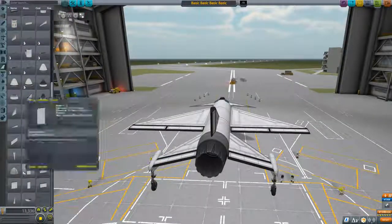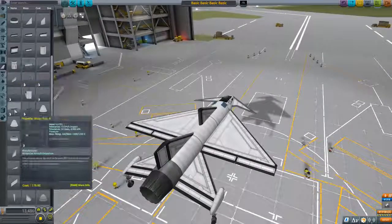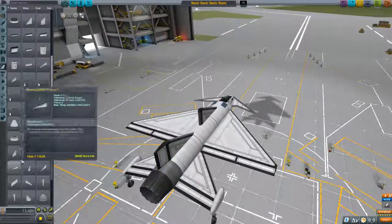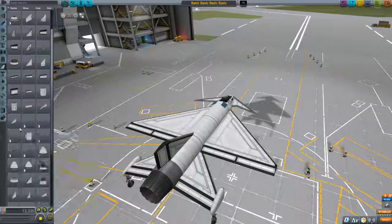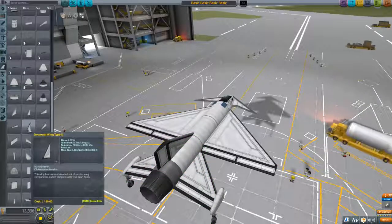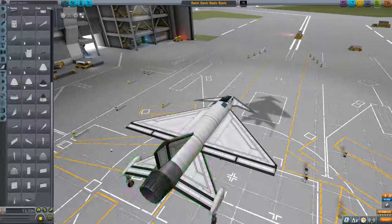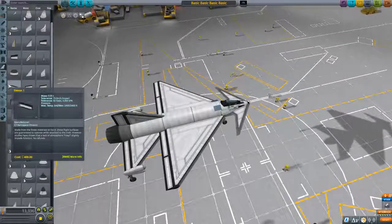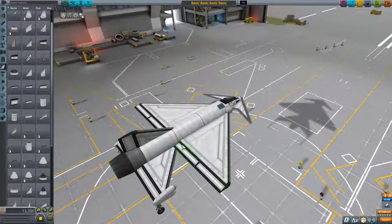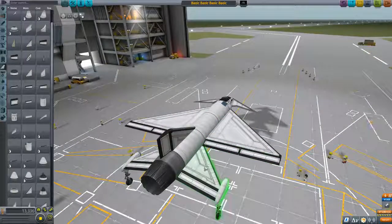The final pieces I added were the structural wing D with elevon 4, which sits flush with it, and some regular delta wings — these are small delta wings. For control surfaces, I added two elevon 1s to both the outside and inside of the delta wings. The outside is more important, but the inside also helps. Rather than being two elevons wide, these are one elevon wide.